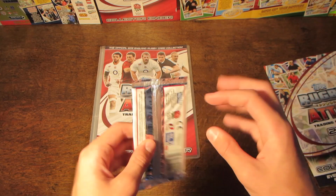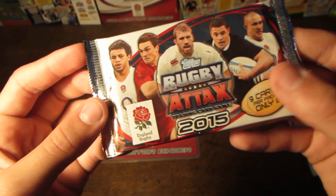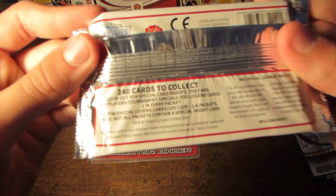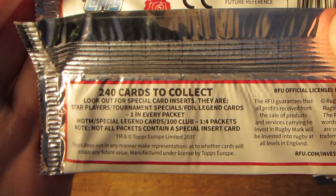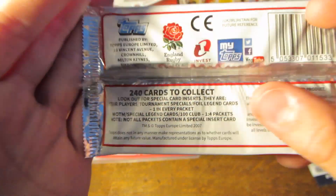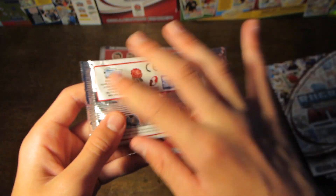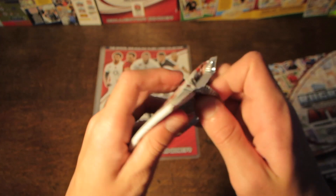We do move on to our one nine-player packet. All the packets do retail at £1 for nine cards. The odds: Star Players or Tournament Special foil Legend cards come one in every pack. Man of the Match or Special Legend cards or 100 Clubs — you'll get one of those in every four packets. Not all packets contain a special insert card. This is just a normal retail pack — it's not barcode-less.